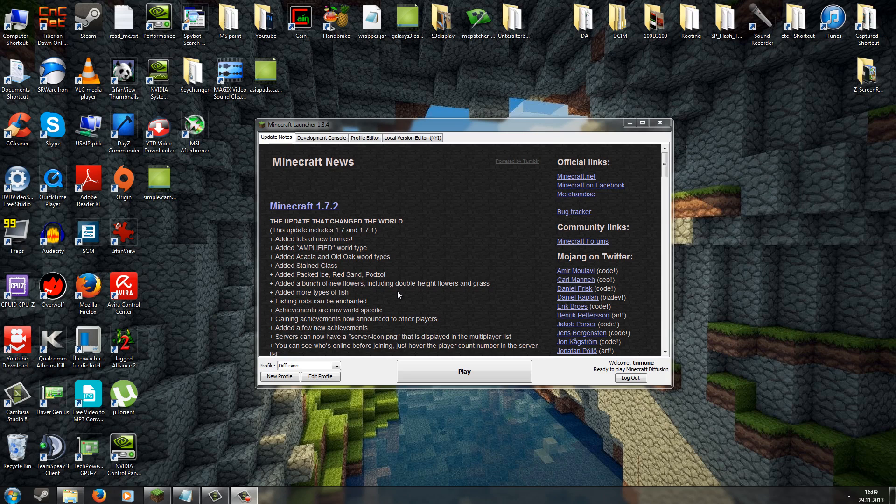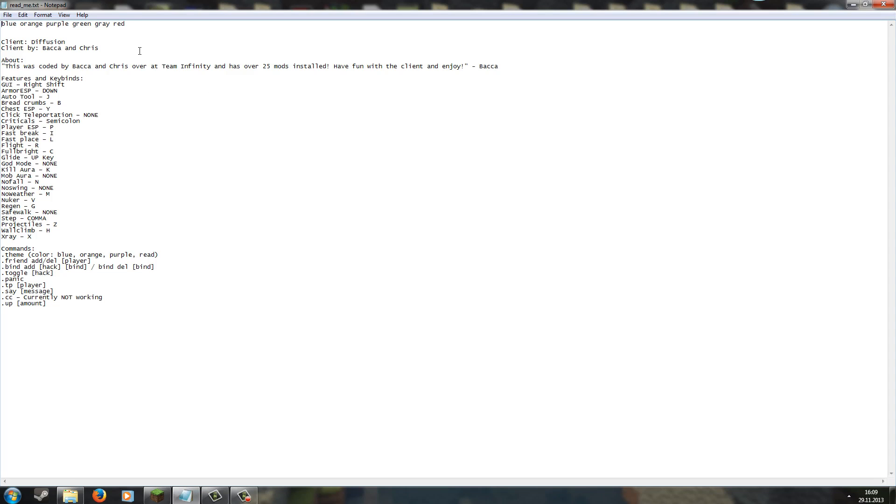Hey, what's up guys and welcome to another Hack Client review video. Today the Diffusion Hack Client got updated to version 1.7.2. It's a pretty simple and new hack client which comes with over 25 mods installed, though not all of them work right now as this is still an alpha release. It is coded by Barker and Chris over Team Infinity.